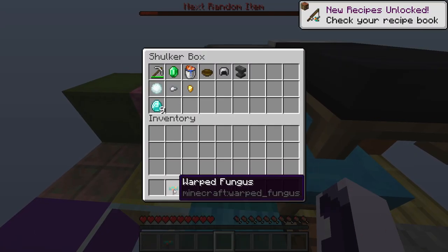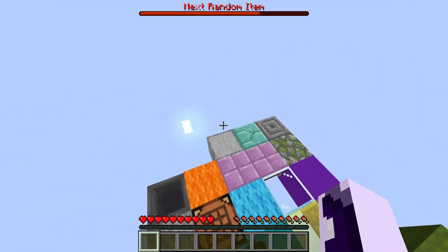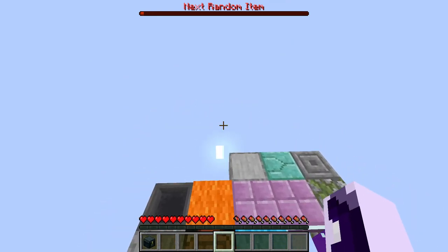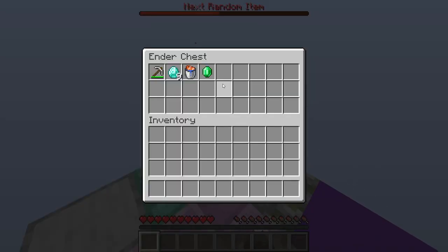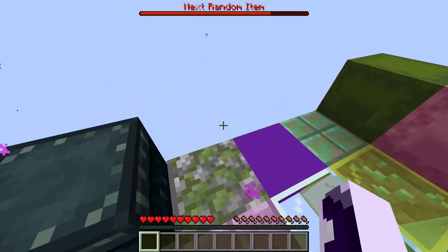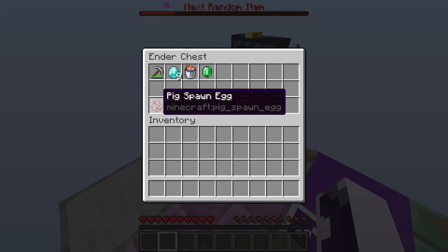We got an ender chest! I'm going to put all important items in there because with a shulker box you can lose items, but with the ender chest, even if you lose the chest itself the items are still saved. Oh my god — we got a pig spawn egg! No way! You know how huge that is?